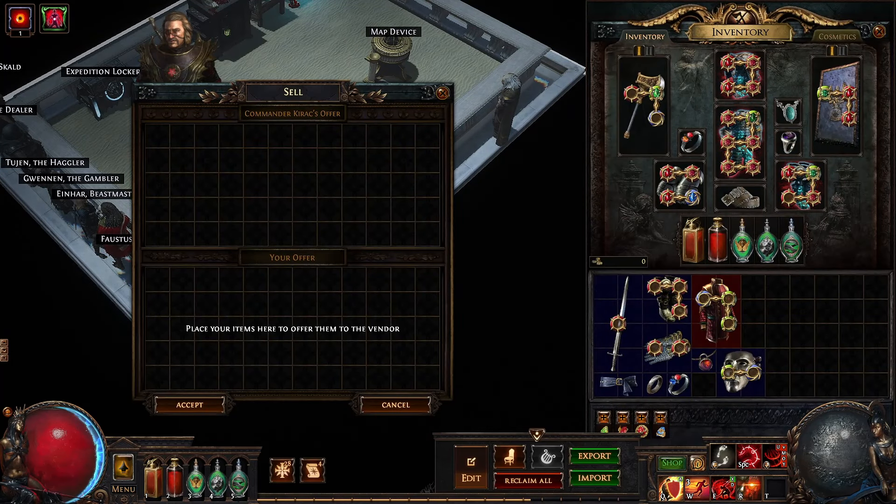To obtain a regal orb you will need to trade a full set of rare items, each with an item level of 75 or above.